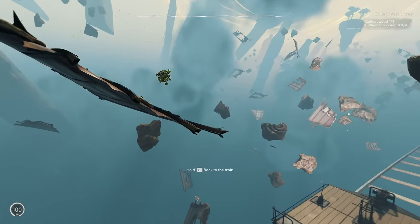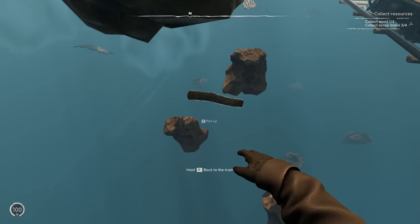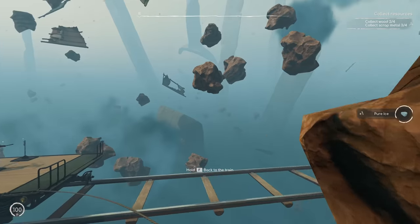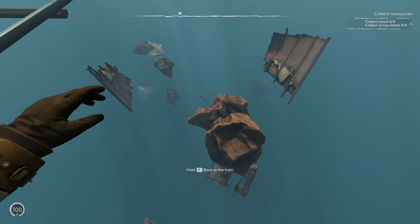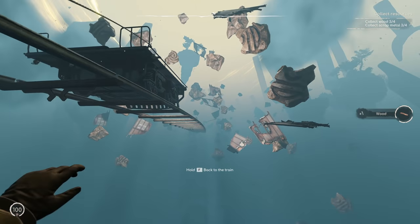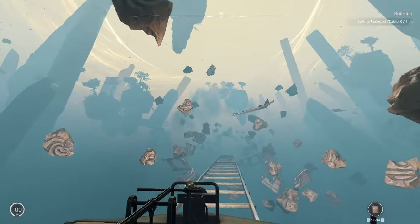Wood is super important. So that's a chemical — you can use that with iron to make copper. Organics — I haven't seen that before, that was interesting. At the top right you can see our current objective, and that is to collect metal and wood. Oh my god, I'm getting pulled quite a lot here. I accidentally jumped back on.